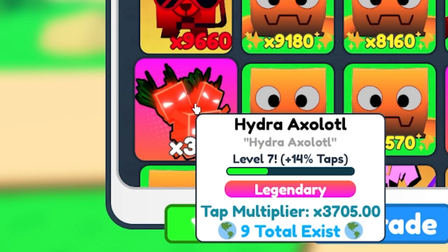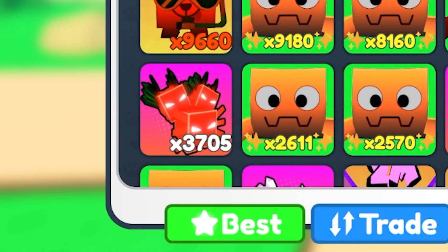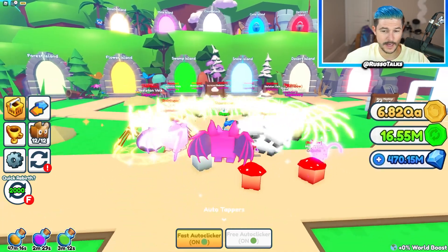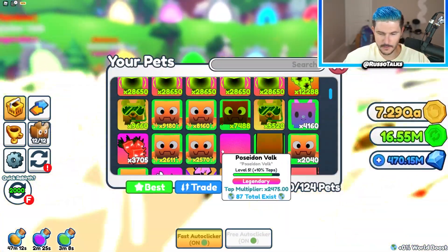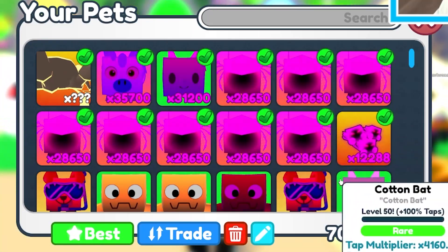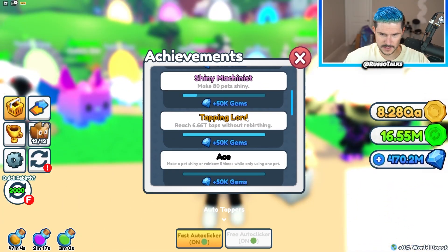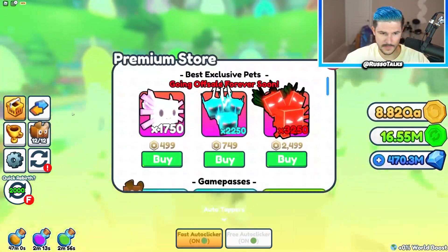There is the new exclusive Hydra. It's already level seven, which is nice, and only nine exist. Wait, is that the Hydra Axolotl — is that the featured one? Eight existed and now nine exist — that makes sense because I bought one. So this is what my team's looking like so far. We got about 12 pets equipped and it's a pretty solid squad. No achievements even close to being claimed, so it's gonna be a while till we get that.